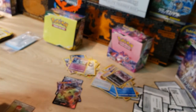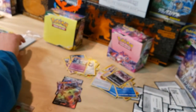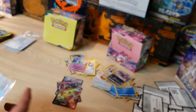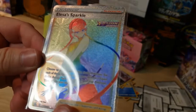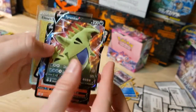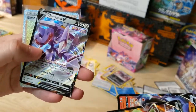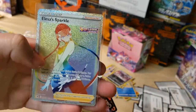Definitely getting that in a sleeve. That wasn't a bad box at all. Elesa's Sparkle rainbow rare — that texture in the back looks really cool, almost like fireworks shooting off. Fusion Strike recap: Tyranitar V, Chandelure V, Genesect V, and the rainbow rare Elesa's Sparkle. Pretty cool!